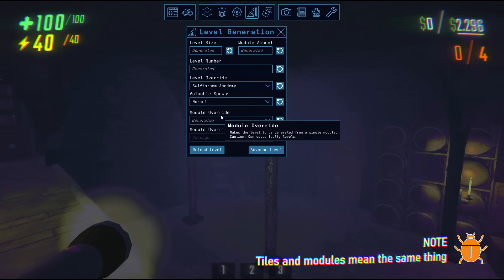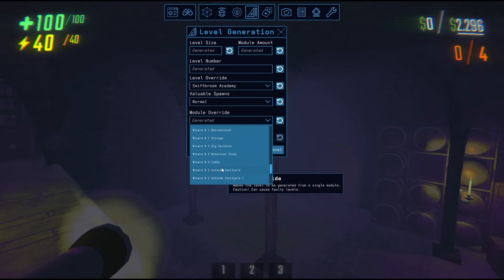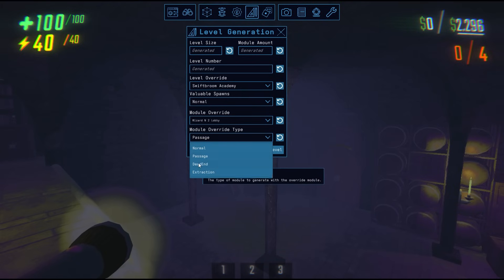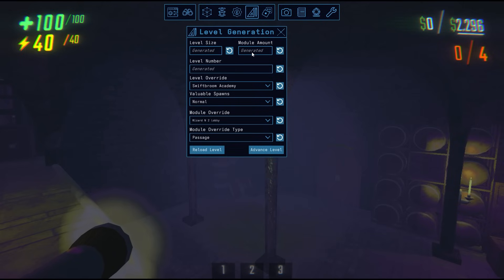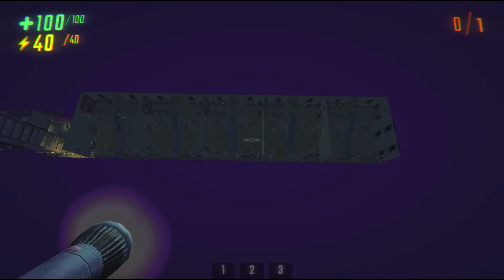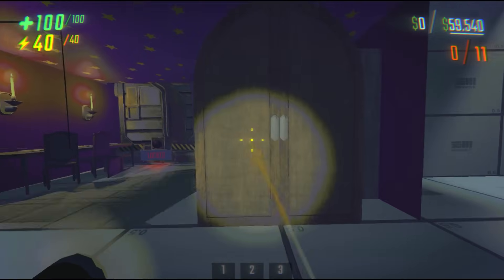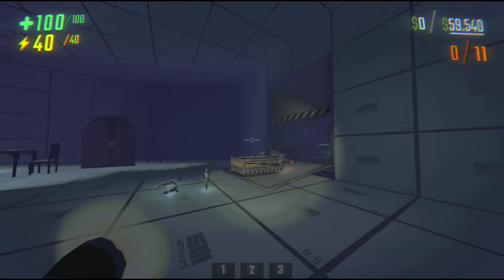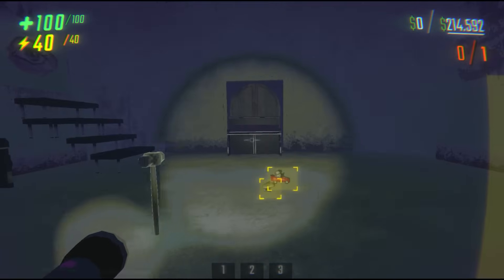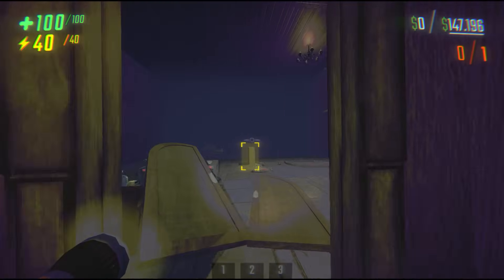With Level Generation, you can also select specific tiles. Under Module Override, you'll find a full list of every single tile in the game. Let's go to Swift Room Academy and generate the Wizard Lobby tile. Under Module Override Type, you can have these tiles generate normally, in a passage, as a dead end, or as an extraction point. We'll select Passage, and up by Module Amount, we can type in how many tiles we want generated. With 5 entered, we now have 5 tiles all spawn in a straight line, all the Wizard Lobby tile. One of the coolest parts is that in here, you can actually find custom tiles that the game devs use to debug Repo — for example, the Start Room Recording is a custom tile you would not find in-game. You can also scroll to the debug tiles, where you can find specific debug tiles for Axel, Monica, Walter, and a couple other semi-work devs.